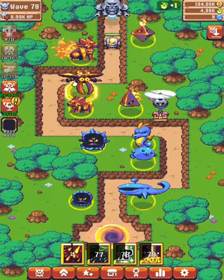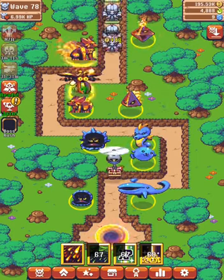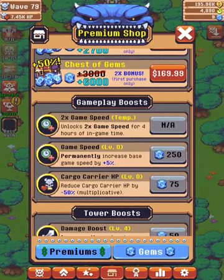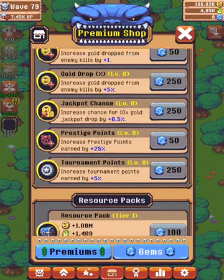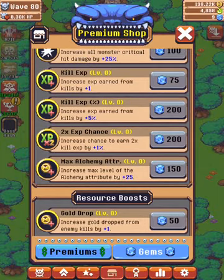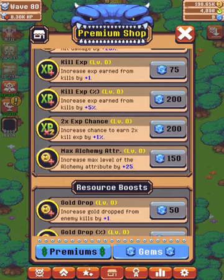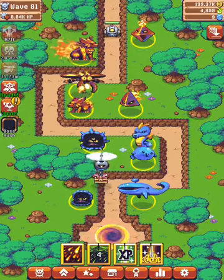These are things you should not spend your gems on at all after doing the rest. Number one: the cargo carrier HP — don't do it, 75 gems is expensive. Then plus one XP and plus one gold drop — 75 and 50 gems respectively, that's too much. And this last one, I don't even know why it's in the game — three times for 50 gems, just don't do it.